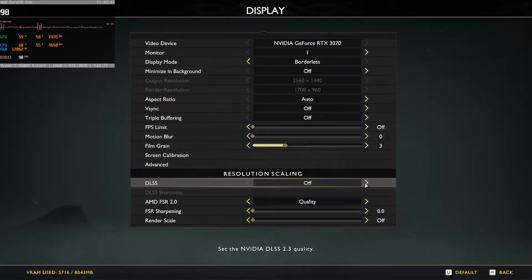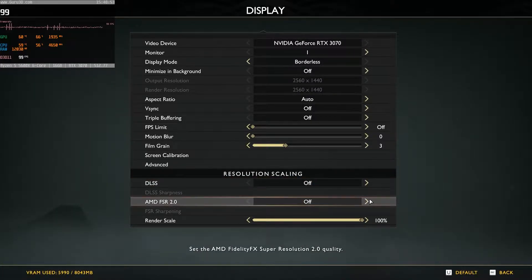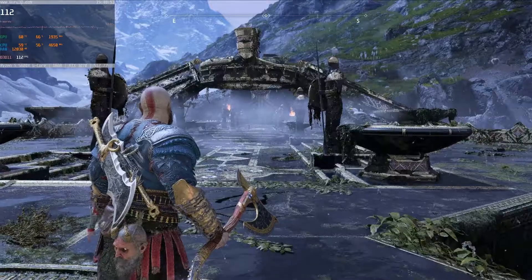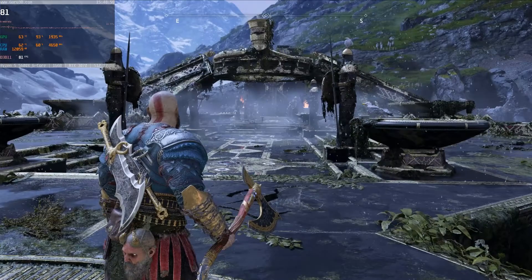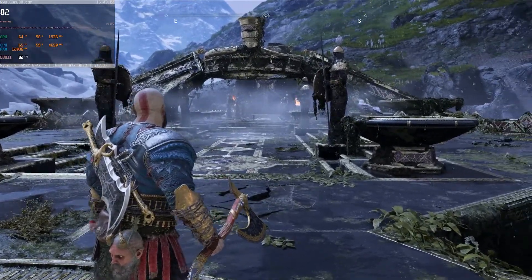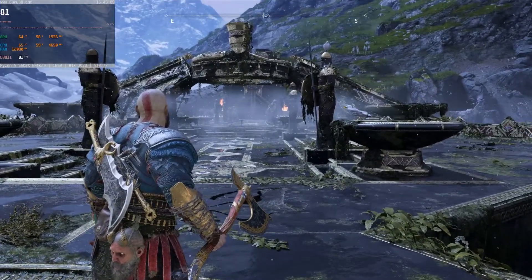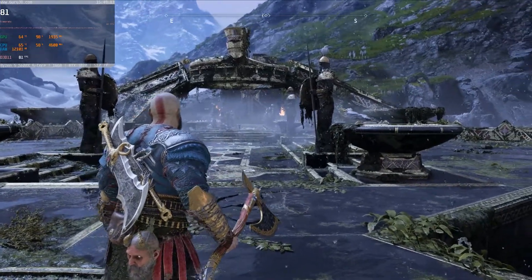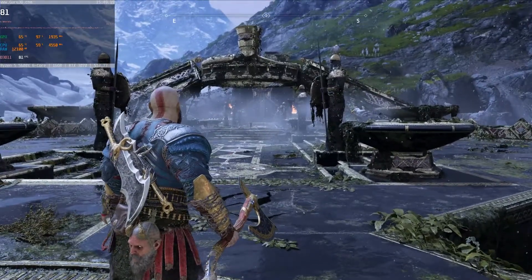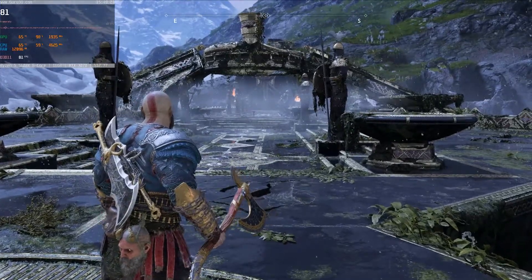Now let's do quality on FSR. This is much better — quality first. It looks for the most part the same. The only part I can really tell the difference is right on Kratos's head, that edge where that golden piece is. When you move, the edge looks a little bit worse on FSR.